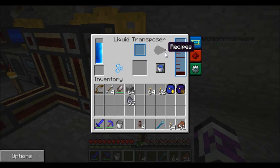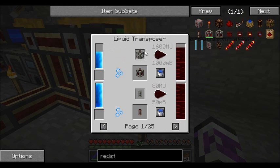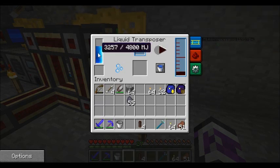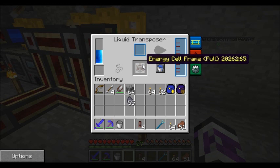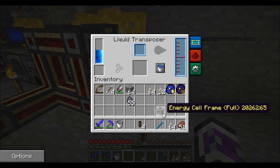And it's filling. As you can tell, this takes a lot of energy - it's 1600 Minecraft Joules. But we're working at 3.2 per tick. And bam, there's our redstone energy cell frame.